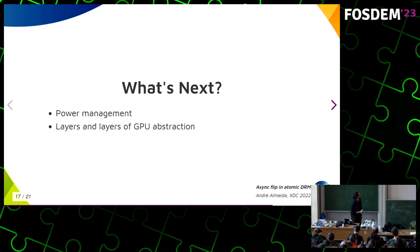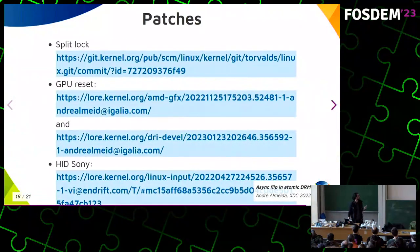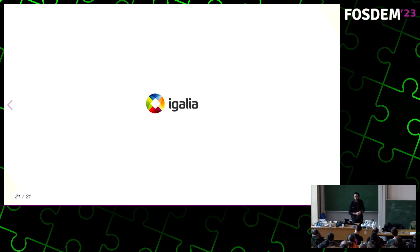For the future, we are going to try to enhance power management so that handheld devices can have better battery life. There are also so many layers of GPU abstraction nowadays that we follow through translation stacks, and eventually the bottleneck will land on DRM and we will need to support that huge stack better. At the end of the slides I have a list of patches so you can have a look. That's it — thank you very much.